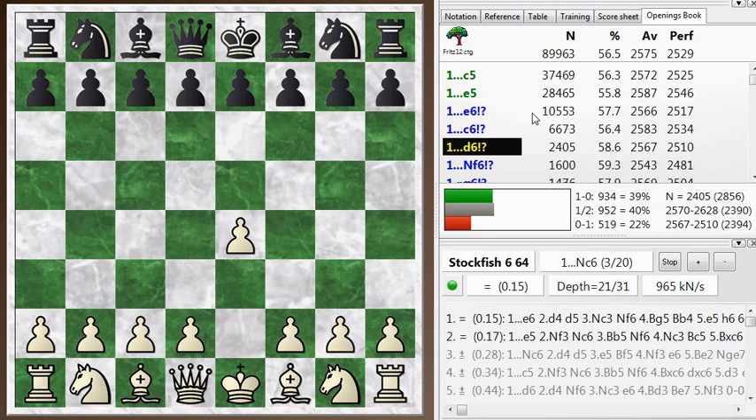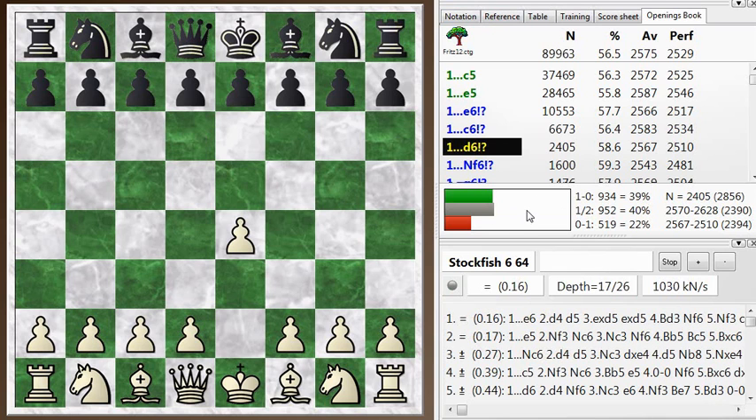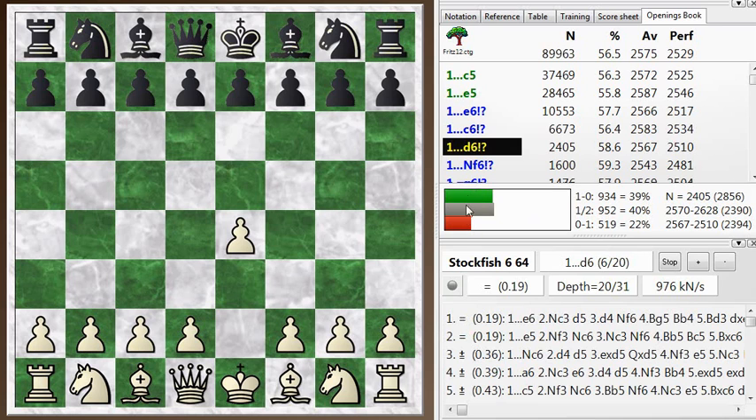Okay, let's go on with the game. My opponent played D6. While I'm here, I notice the color bars are much more visible now. The green bar is the number of wins with white from this position, the red bar is the number of losses or wins with black depending on your point of view, and the gray bar is draws. This gives you an idea of what kind of advantage white has over black in any particular line, and also how drawish an opening is.